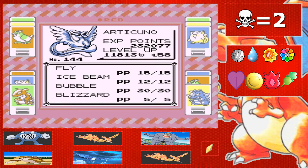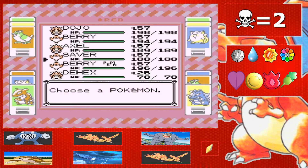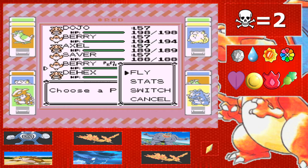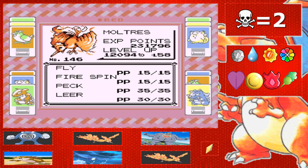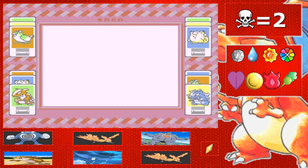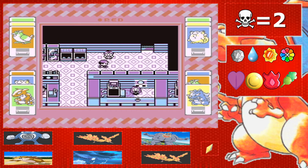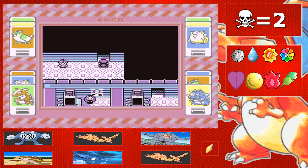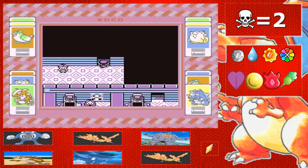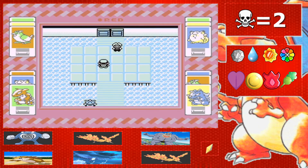Saver has bubble and blizzard as well, and I went ahead and used some PP ups on ice beam. I taught all of them fly too. Moltres isn't too much different — just fly, fire spin, peck, and leer because I cannot find any fire TMs, which really stinks, but it'll have to do. I'm a little nervous but excited. Level 57 is a good level. I know my rival's Pokemon are in the low 60s, but we've just got to go.